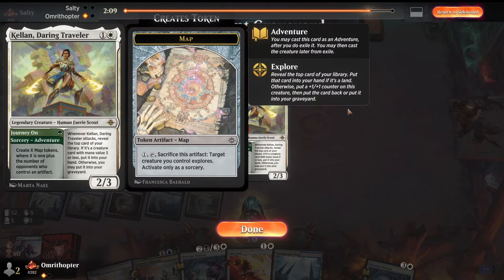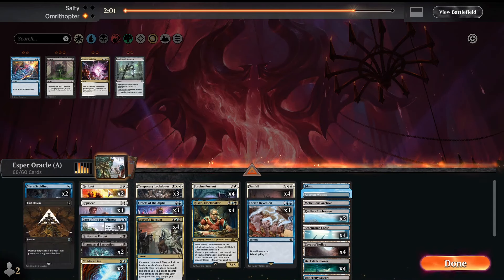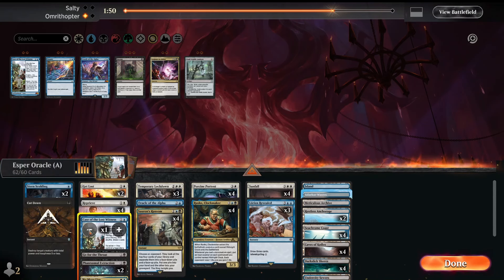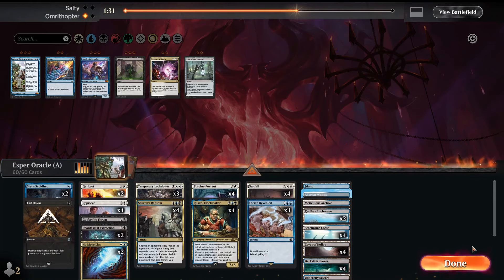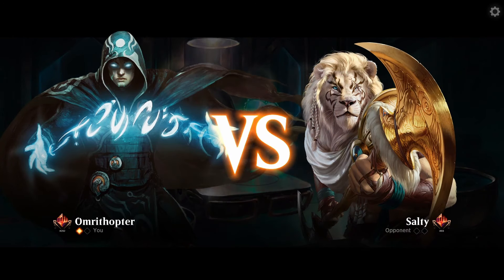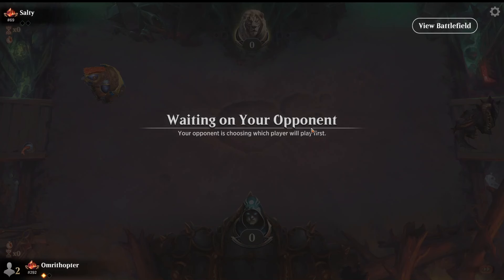I guess this is Convoke — I see why they're playing Kellan. This seems like the matchup for Temporary Lockdown, and I'm going to board in the Phantasmal Extractions and Cut Down. We'll go down on probably all three Cases and all three Oracles. Obviously both get a lot worse with Temporary Lockdown, and the over-the-top game plan is less necessary. It gives us a little less gas, but since I added the fourth Sauron's Ransom to the deck I'm a lot more comfortable sideboarding like this. This seems like a keep — Temporary Lockdown is really insane, and Rusko is nice to have.